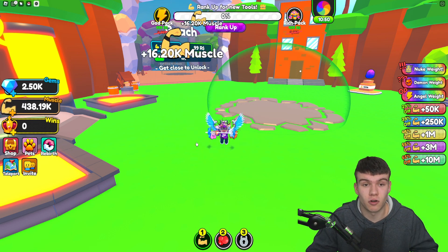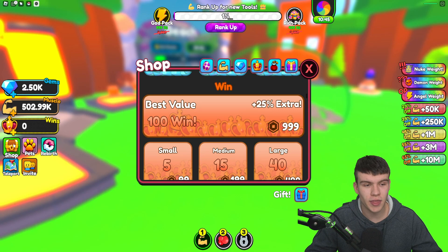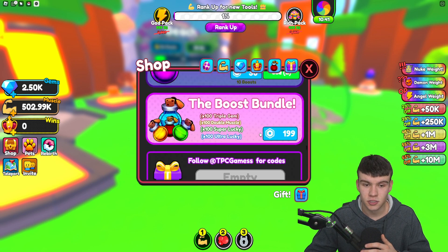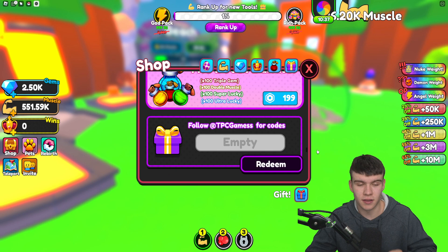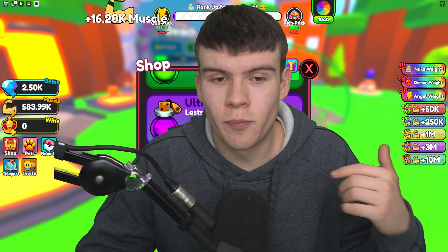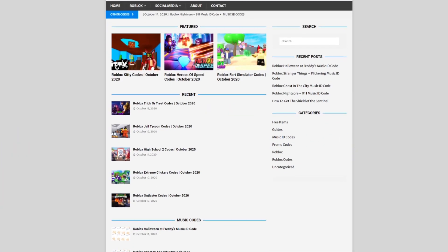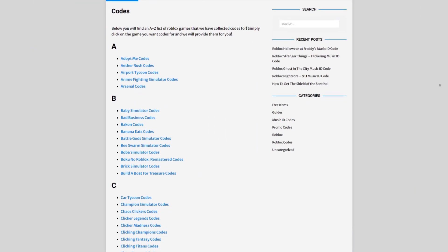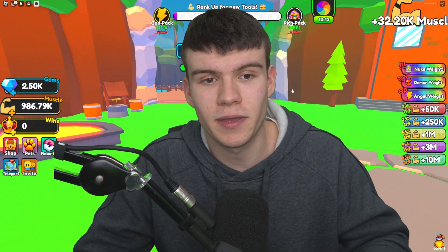To claim codes in Strong Muscle Simulator, scroll to the left, click on Shop, then scroll down and the code entry box will come up. If you're tired of watching YouTube videos for Roblox codes, I've got a solution: rblxcodes.com. On that website you can find game codes, music codes, and guides — we have codes for over 1,000 Roblox games.